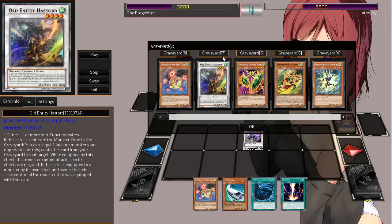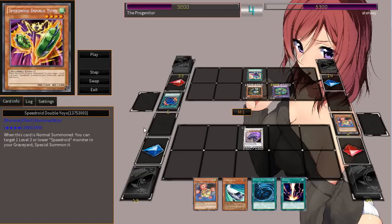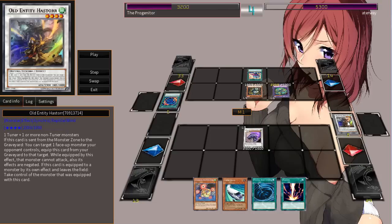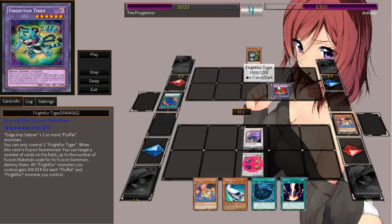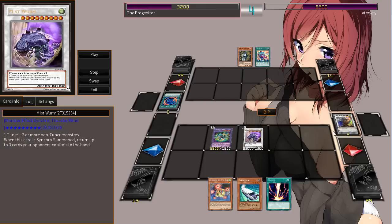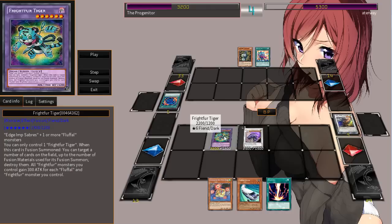Next up, he's going to summon Double Yo-Yo. When this card is normal summoned, you can target one level 3 or lower Speedroid monster in your graveyard and special summon it. So he's going to activate that effect and bring back the Red-Eyed Dice. What's cool is it doesn't negate the effect, and that's actually important. So he's going to bust out Mistworm. Old Entity Hastor: if this card is sent from the monster zone to the graveyard, you target one face-up monster your opponent controls and equip this card from your graveyard to that target. While equipped, that monster can't attack and its effects are negated. And if this card leaves the field, you take control of the monster that was equipped with it. So he activates Mistworm's effect, then Hastor activates as a higher chain link, resolving backwards — equipping to the Frightful Tiger. Then he MSTs his own Hastor card, and since it leaves the field, he is able to steal his opponent's monster.